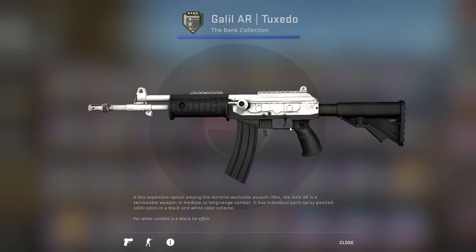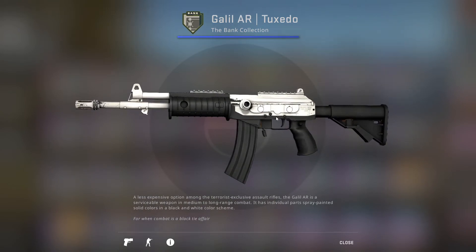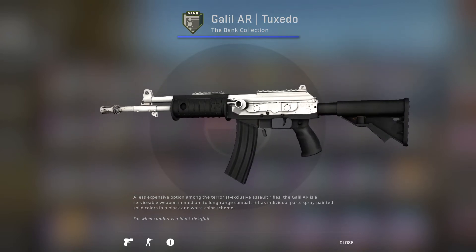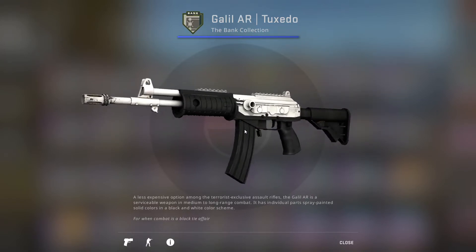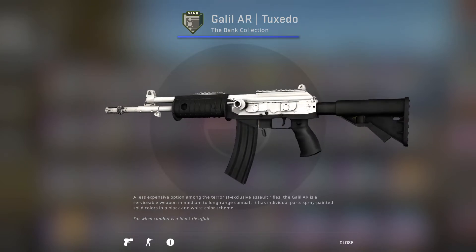Then we have the Galil AR Tuxedo. It scratched quite a bit — I'll knock it down a tier from where I was about to put it, but it still looks clean. I'm going to put it at the top of B tier. It comes with scratches, as you can see in the game, but it still looks kind of clean. Black and white just looks nice, even in a mediocre pattern like this.